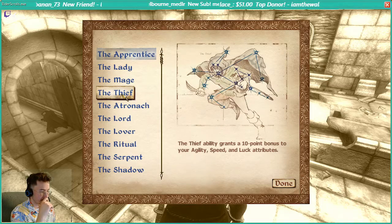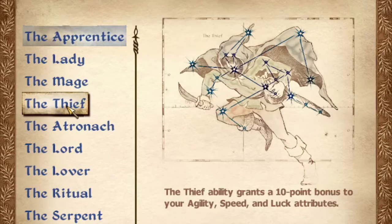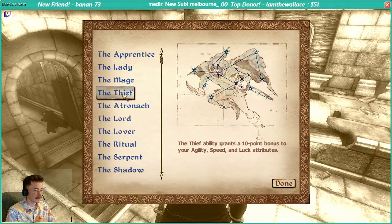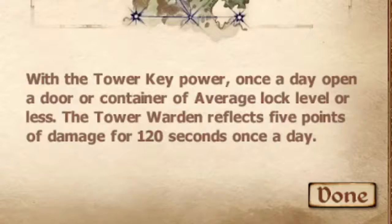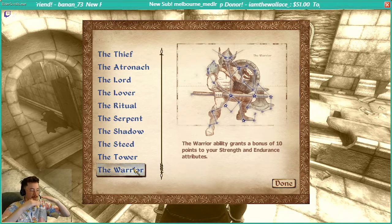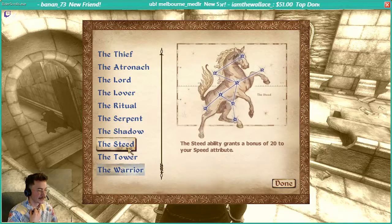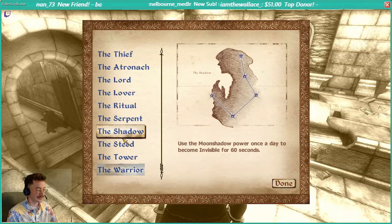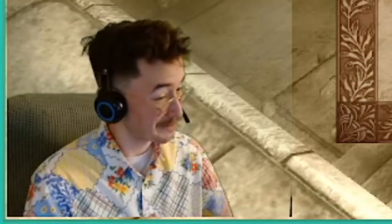I think we should do the Thief — because we're using light armor, it grants a bonus to agility, speed, and luck attributes. We could do the Warrior, which would give us a 10-point bonus and even our character out, because right now our endurance and strength are relatively low. Maybe the Warrior would be a good one to balance out our character. Although, having special powers like the Shadow — use Moon Shadow power once a day to become invisible for 60 seconds — that's pretty darn good.